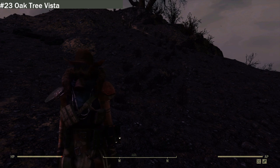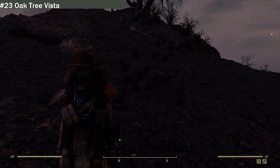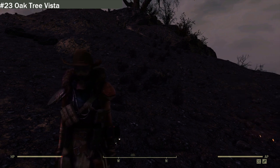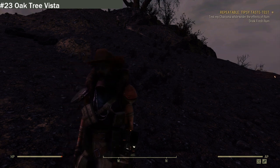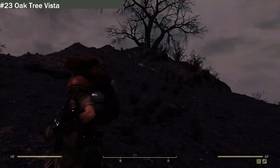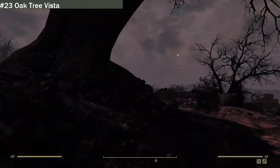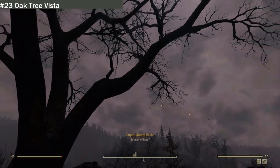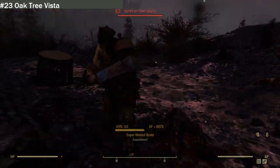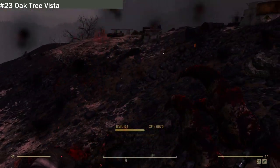We had to end the last location abruptly — my Xbox decided to update automatically despite having auto-updates turned off. We are now back with location 23 — the old dead oak tree, still standing at the top of a hill. If we wander up this hill, it is sadly a dead oak tree. I did clear this location but the game has spawned in a mutant scene, so let's deal with them quickly.